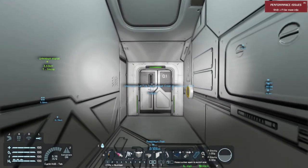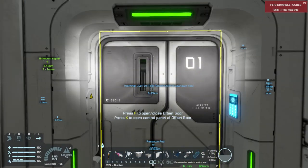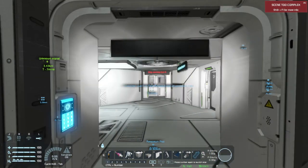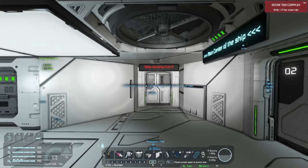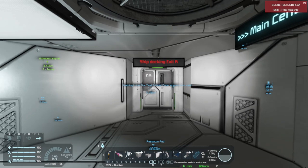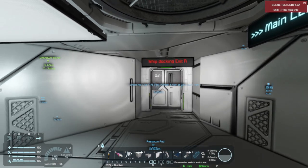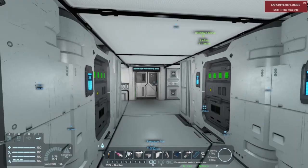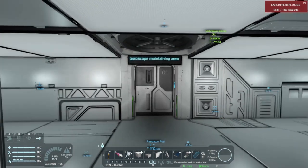Through here we have the ship's central corridor. And we've got our other docking entrance and exit here. Up here in the front we have our gyroscope maintaining area.